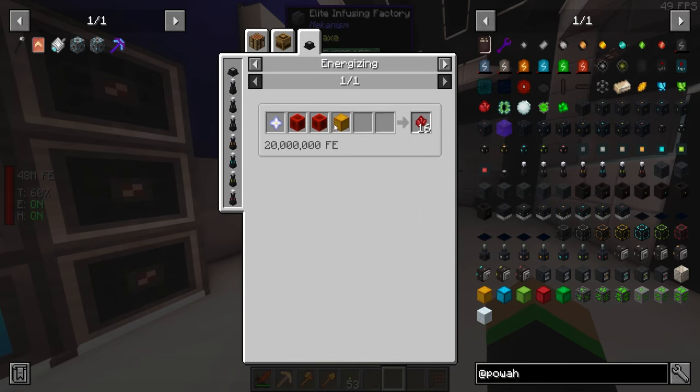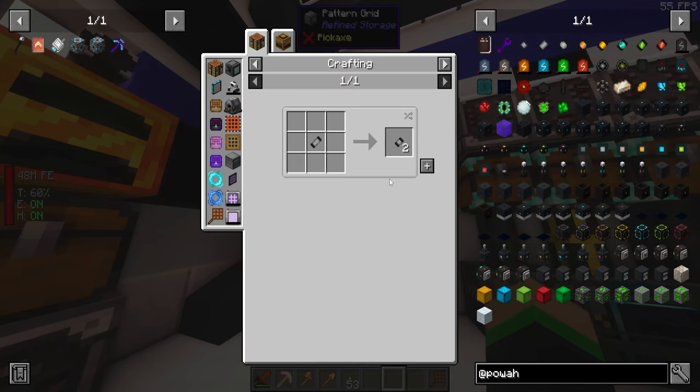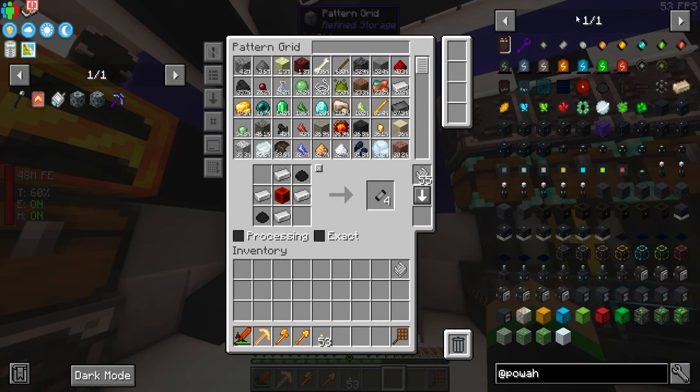The nitro crystals require a nether star per 16, which is kind of huge. So let's start making some basic recipes. You will need the wrench, but I'm not going to cover that recipe. Basic capacitors are usually the first recipe you want — we're going to grab those and all the different capacitors all the way up.